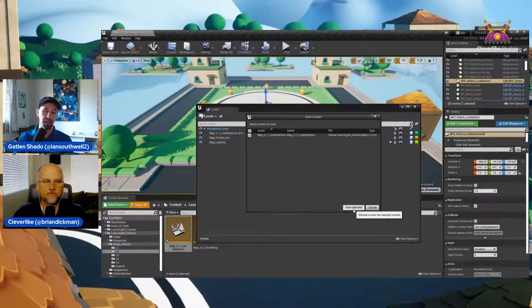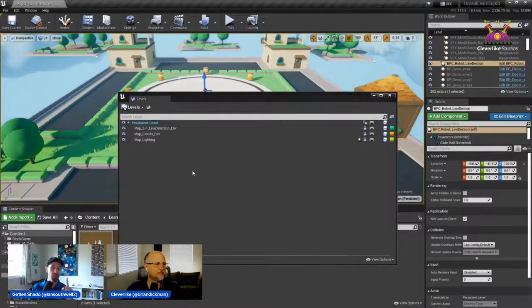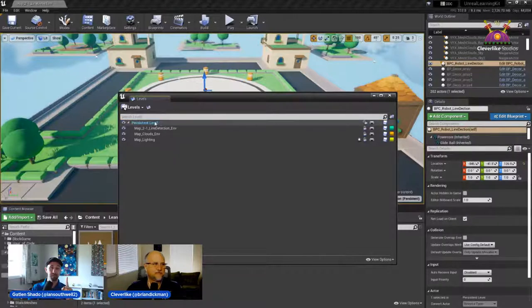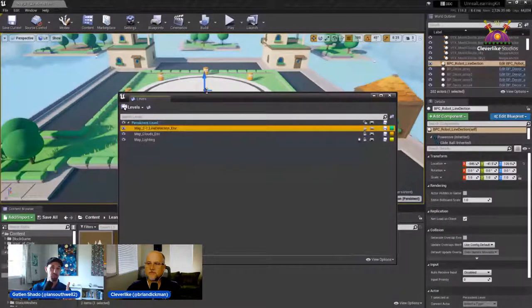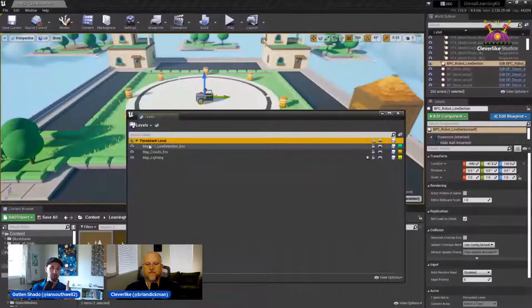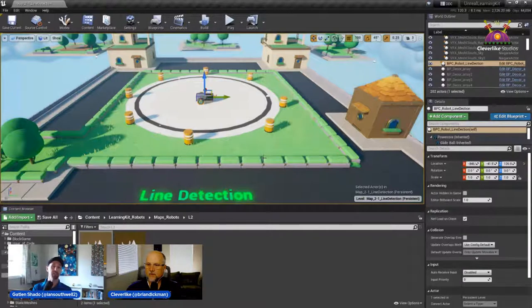A really important thing — for those taking notes — make sure the persistent level is blue and bold. If I were to double-click on one of the sub-levels, I'd be working in the wrong one. We want to make sure it's blue and bold. Just double-click on the persistent level to make it bold and blue, then we'll be good. Now that the setup is done, let's start to get into some code.